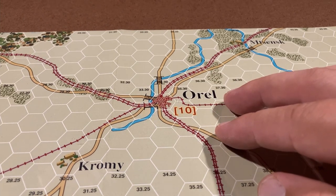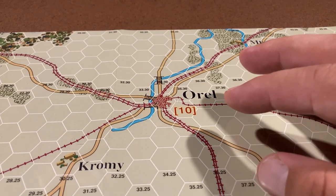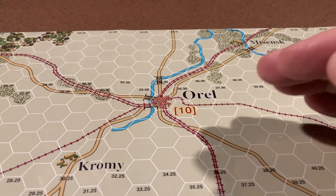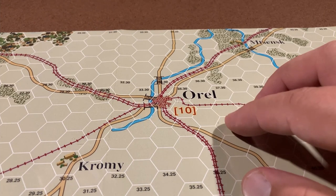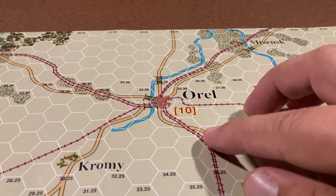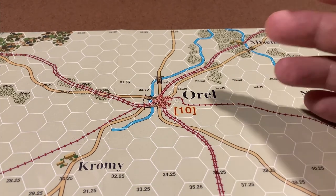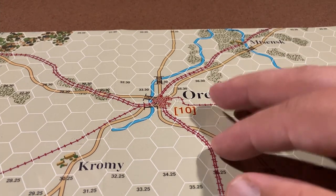Finally, barrage. Barrage is an ineffective but good long-distance way of attacking a unit. If you hit well it's usually very effective and destructive, but normally there's a lot of stuff that will shift you to the left on your combat roll table, making you miss. Rightfully so — it's an artillery barrage, it's not the most accurate thing in the world.